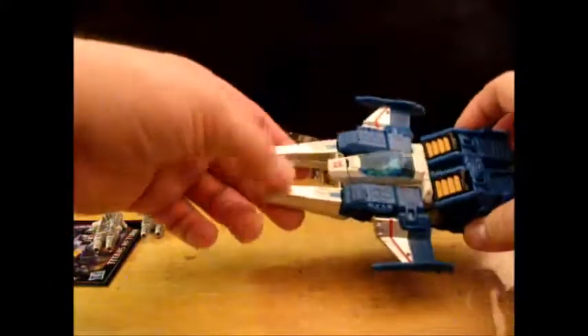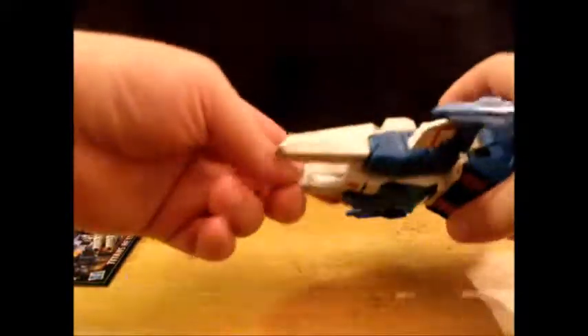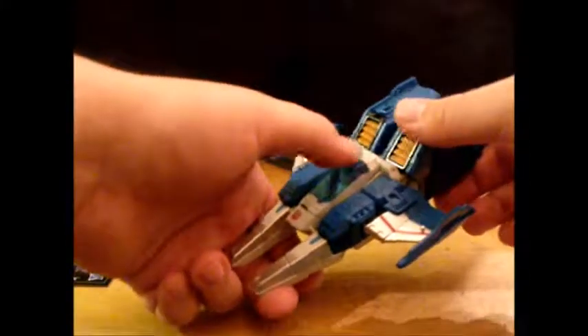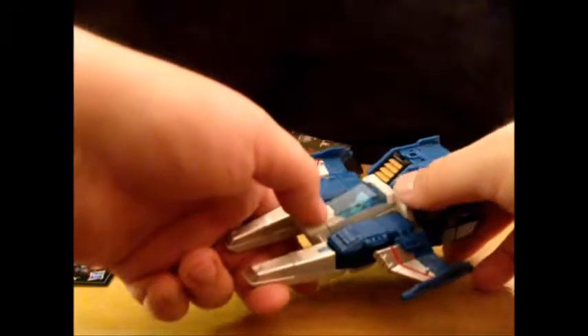He's got his iconic things at the front of his alt mode. They are painted on the top side in silver, with a little bit of blue there, and white on the other side with some vents. There's a nice translucent cockpit right here for the Titan Master.